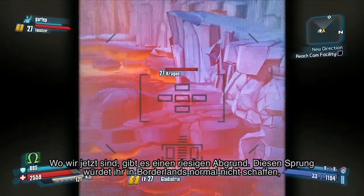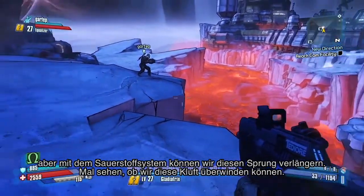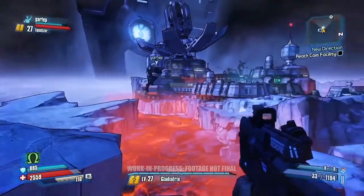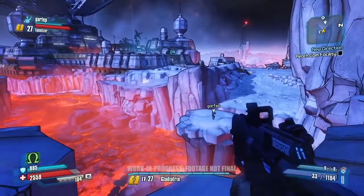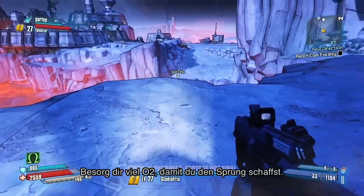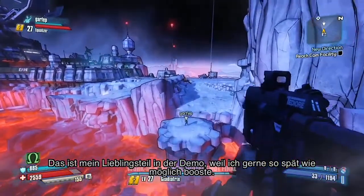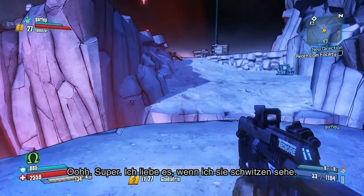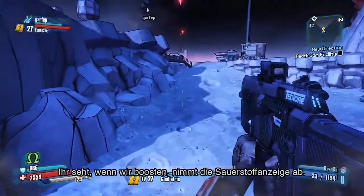Right now there's a big gap you wouldn't normally be able to clear in Borderlands, but with the oxygen system we can push out this jump. Let's go ahead and see if we can clear that gap. Get plenty of O2 so you can make this jump — this is my favorite part of the demo because I like to push our demo drivers to boost as late as possible. You'll notice when we boost that oxygen meter is draining.